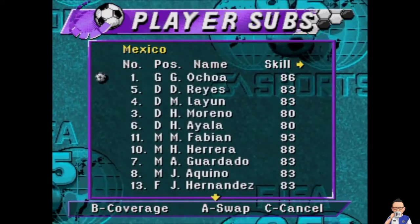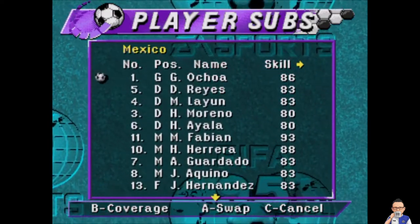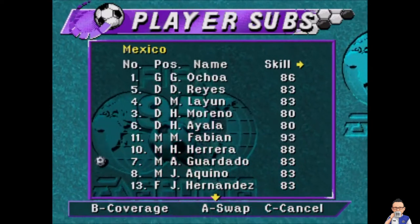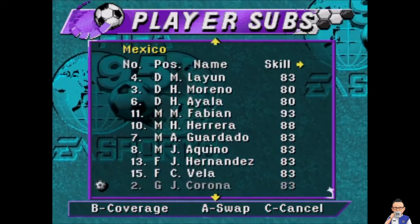As for Mexico, the lineup is: Ochoa in goal; Reyes, Lyon, Moreno, Ayala, Fabian, Herrera, Gerardo, Aquino, Hernandez and Carlos Vuela up front.